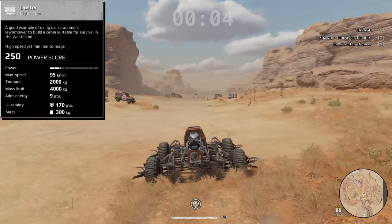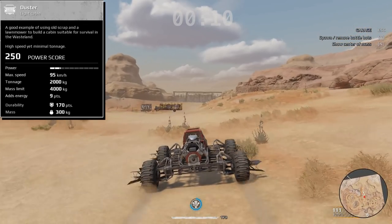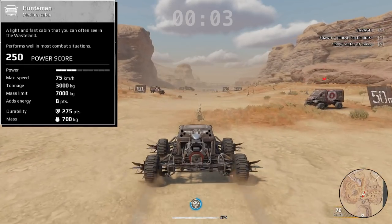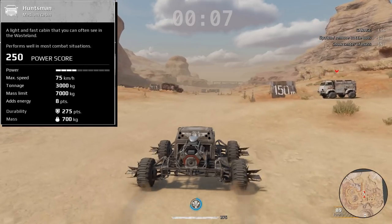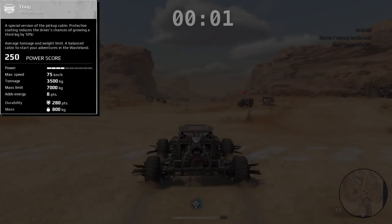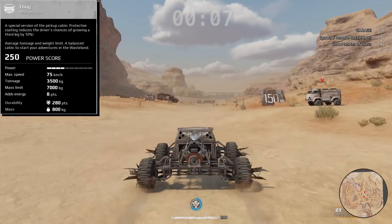The Duster is way faster with a base speed of 95. We're going to get this thing up to about 113. Now, if you're interested in acceleration, you can take a look at how quickly these things hit the 50 meter and 100 meter marks. Huntsman is coming in at a base speed of 75, but we can get it to a top speed of just about 90. The Thug is coming in at just about 90 as well.